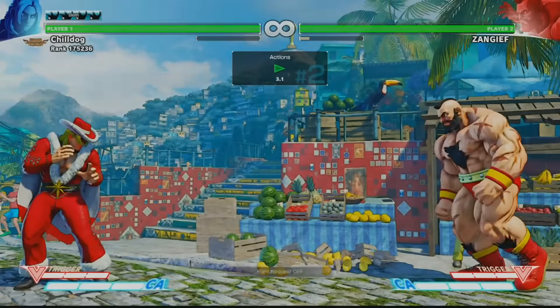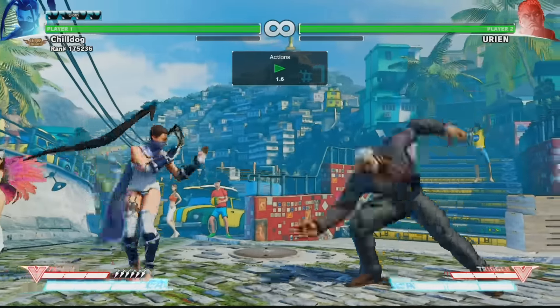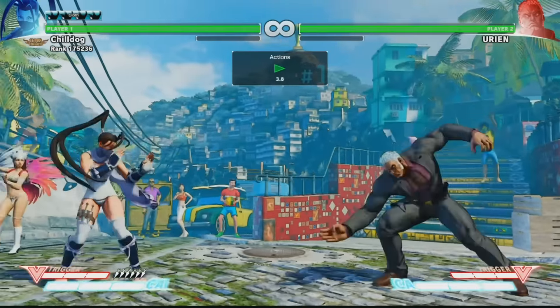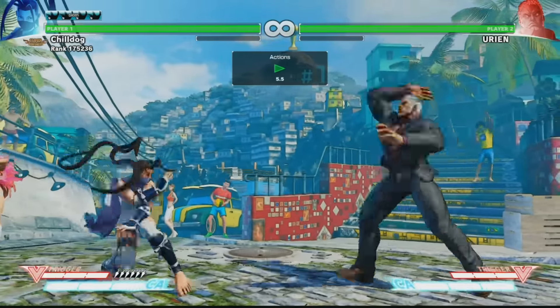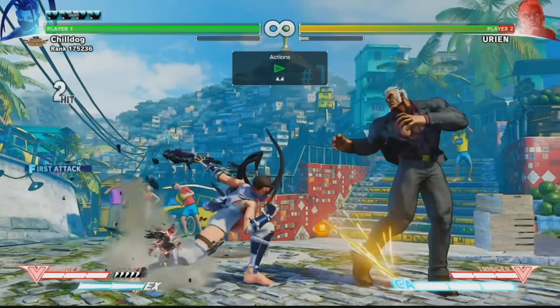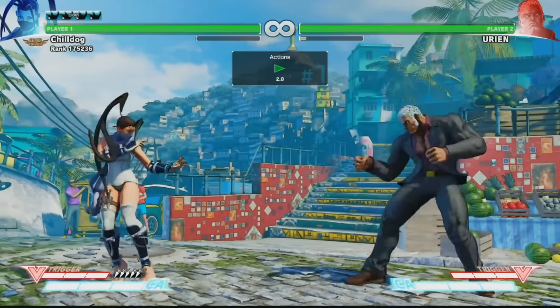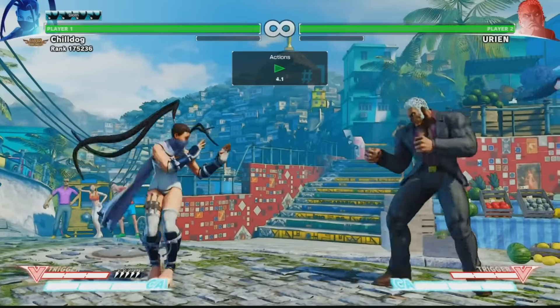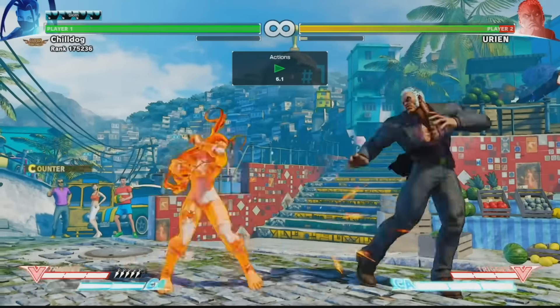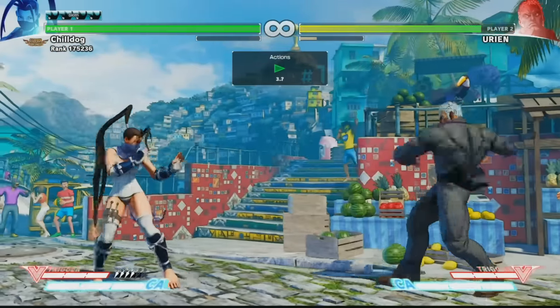I actually have another one with Ibuki. What you can do is a crouching medium punch and you buffer in an EX kunai. So again in footsies, if it doesn't hit, the EX kunai is not going to come out. If it does hit, you can combo off it and get your pressure started. I saw Sien use this a bunch, but I think this is just generally a strong Ibuki tactic that you can integrate into your game.